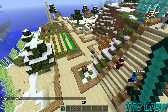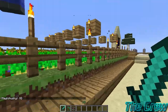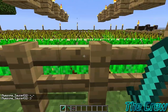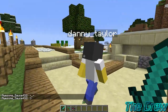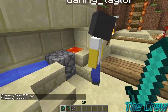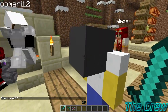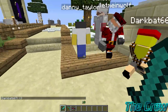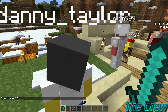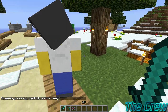Over here is the farm with the potatoes, carrots, and wheat — mostly wheat though. This is the cobblestone generator that I was forced into making. I saw the survival episode when we made a cobblestone generator and said we have to have one.